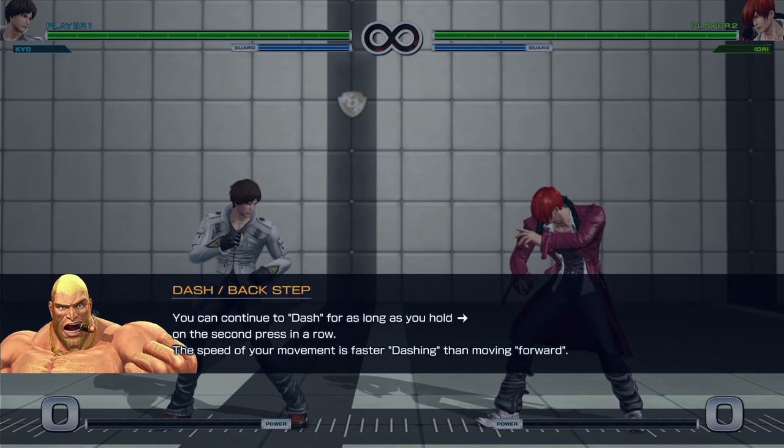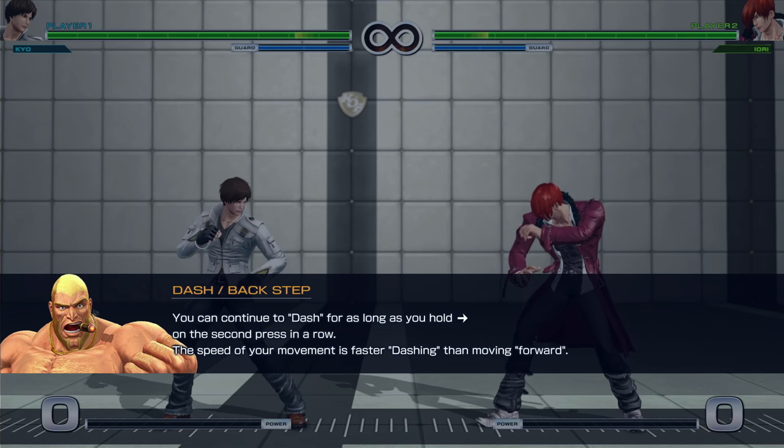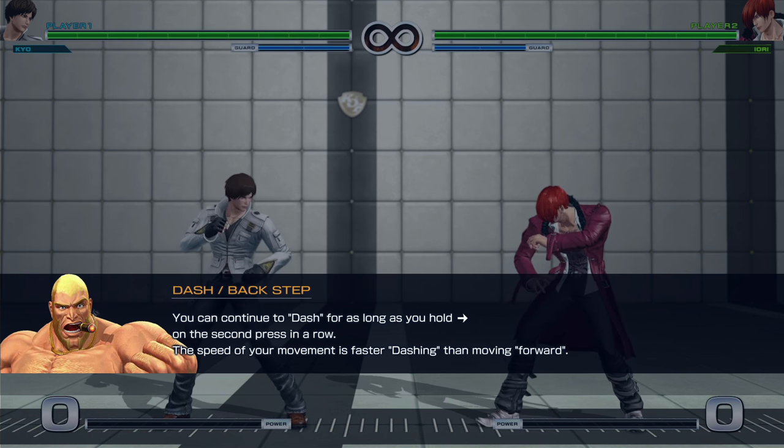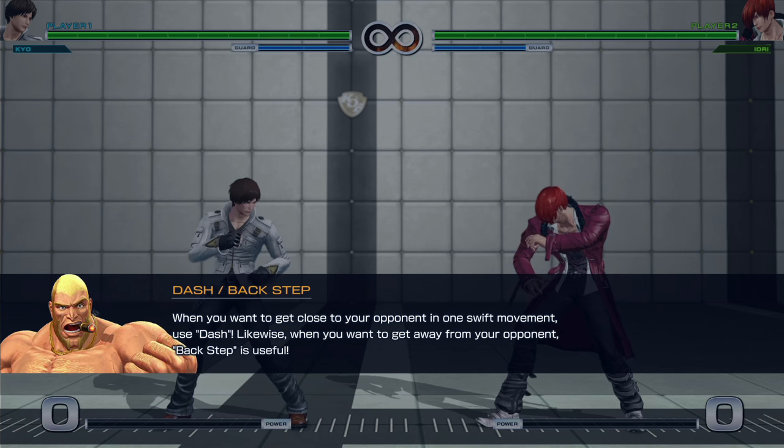King of Fighters back steps never had invincibility frames. I don't know if they will in this game, I guess we'll find out. Because you can continue dashing for as long as you hold forward on the second press. When you want to get close to your opponent in a swift movement, use dash, of course.